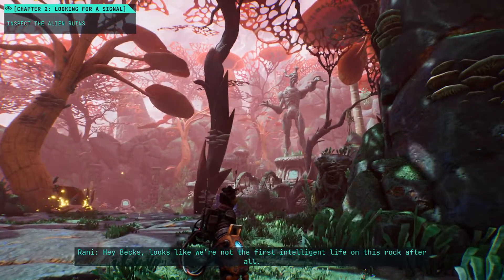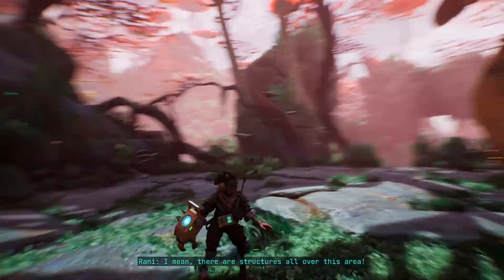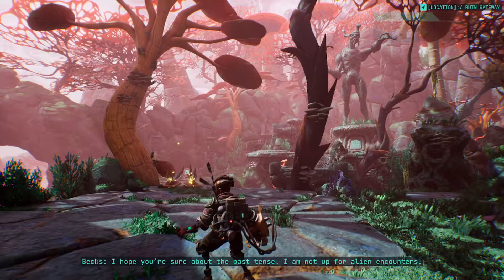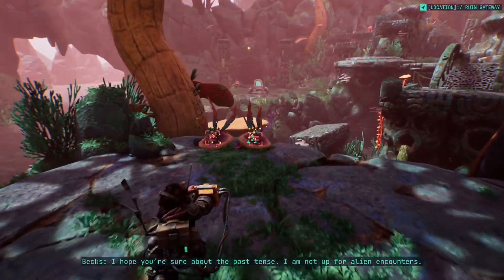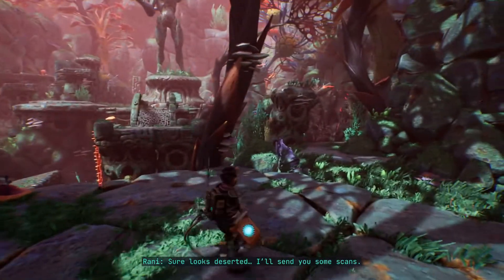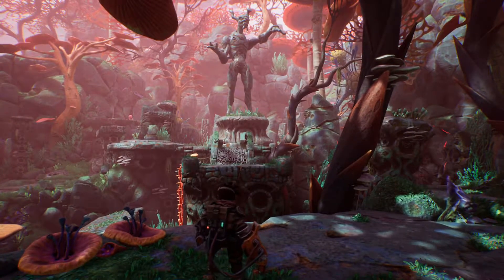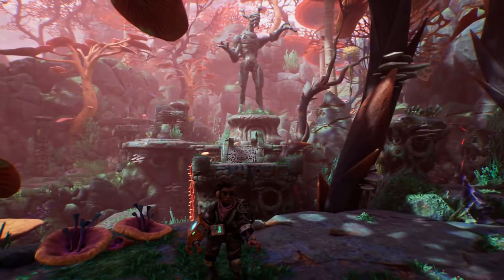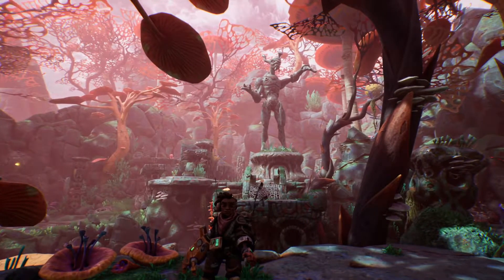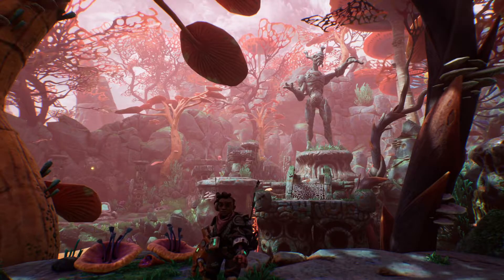Pex, looks like we're not the first intelligent life on this rock after all. I mean, there are structures all over this area. There were definitely people living here. I hope you're sure about the past tense — I'm not up for alien encounters. Sure looks deserted. I'll send you some scans. Well, I guess we'll end the episode here — this is a good place to stop. We'll go ahead and explore the ruins in the next episode. Thank you very much for watching everyone, see you next time, bye bye!